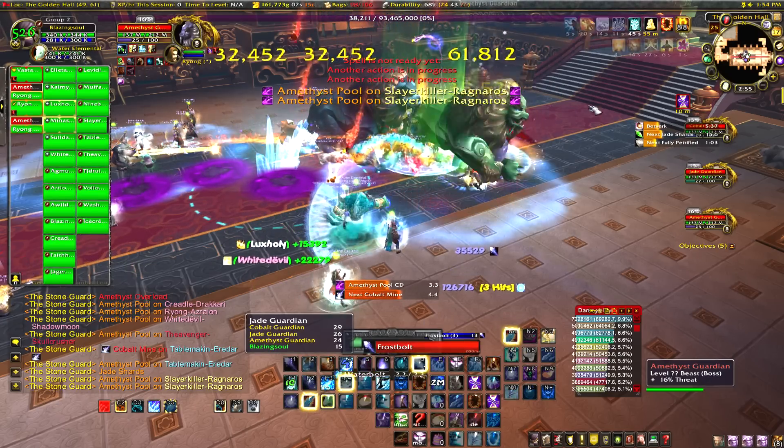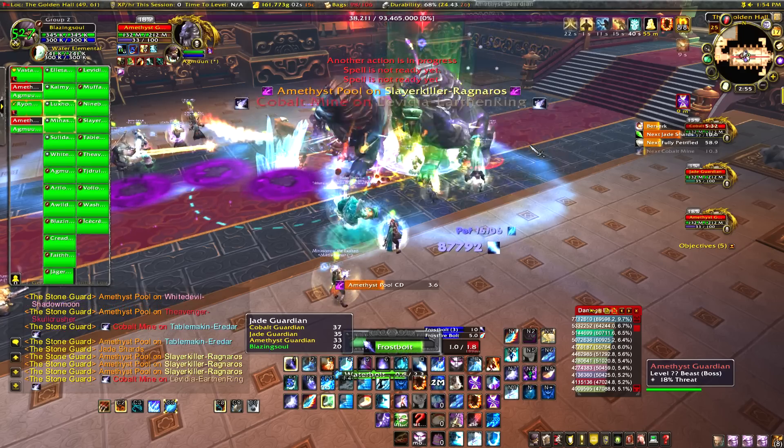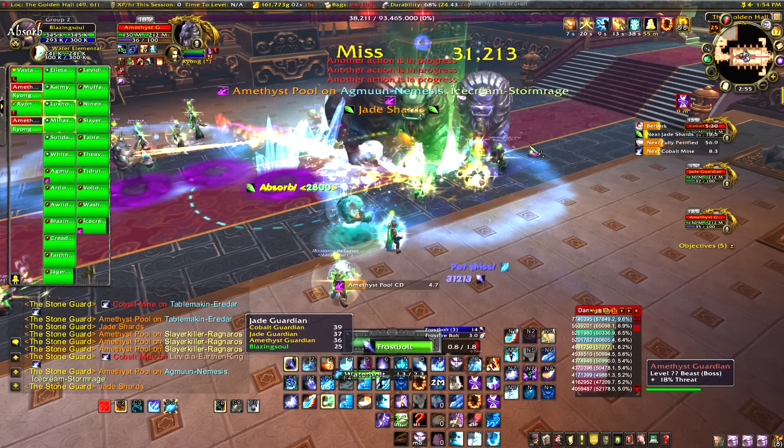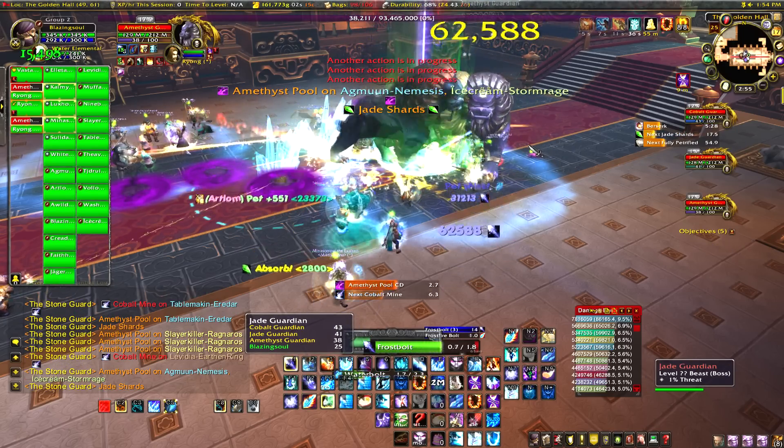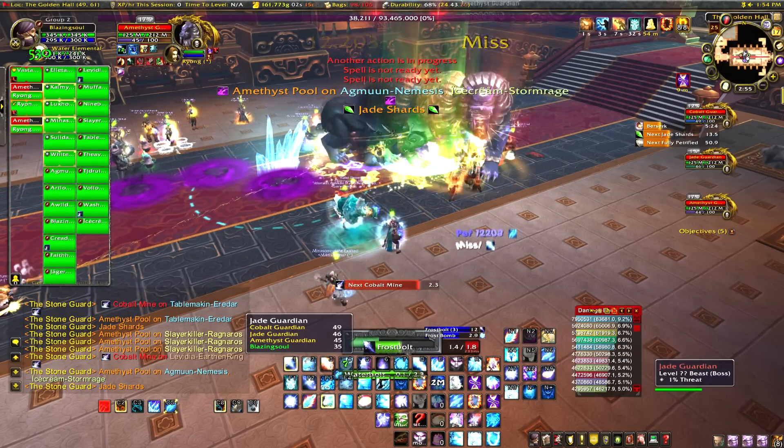By stacking all three Tigers, it's pretty much an extremely easy boss. Just stay out of the stuff on the ground — like those huge ice pillars, stay out of them, and stay out of the pools on the ground. If you're stacking all three together, you don't really have to worry about the petrifying mechanic.